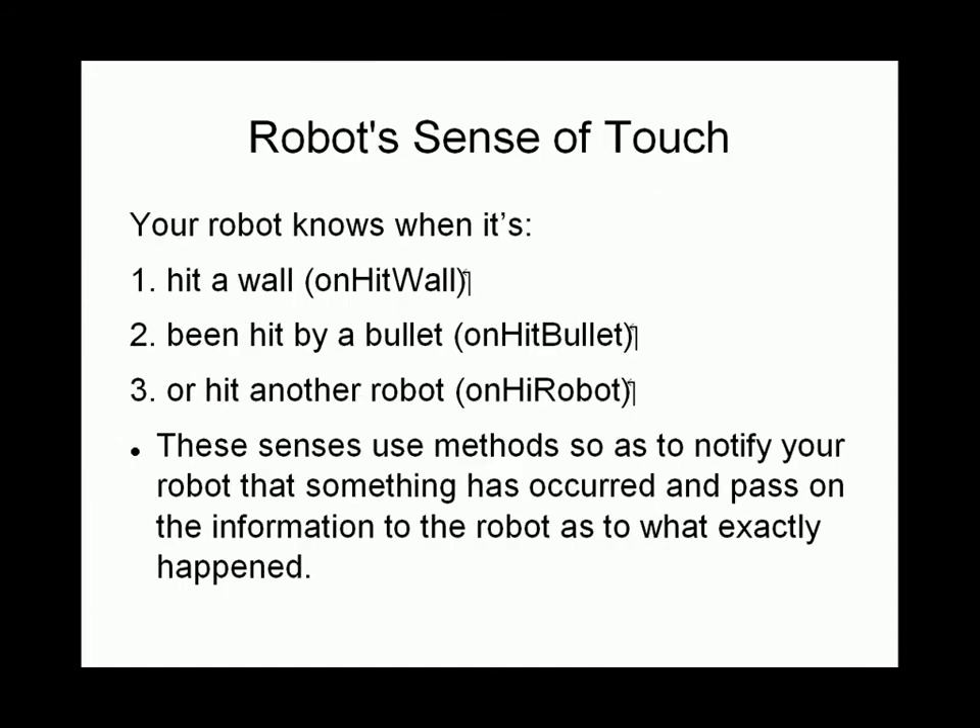Robots know when they've hit a wall or been hit by a bullet. These senses use what we call methods, or pieces of code, to notify a robot that something has happened. You then have the choice to tell your robot what to do when these events occur.